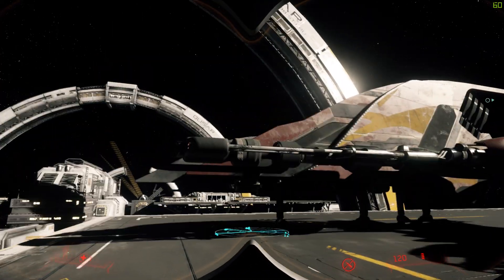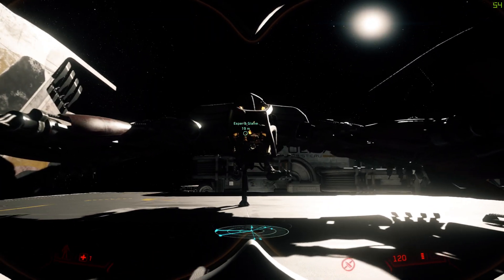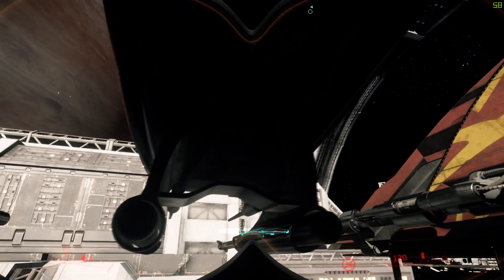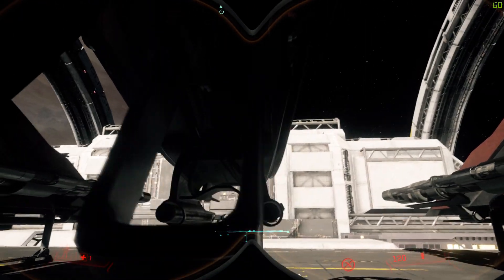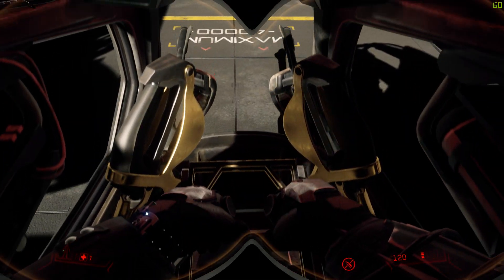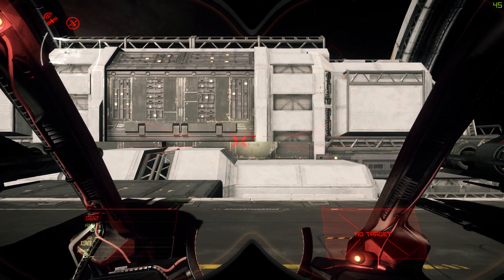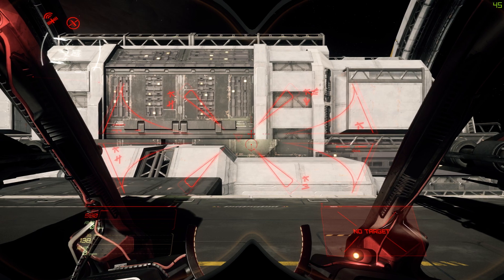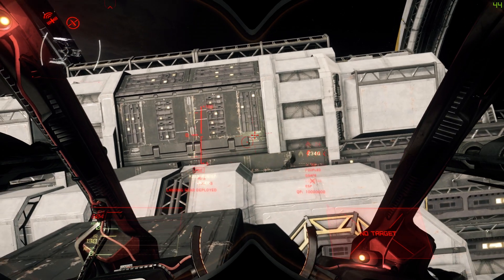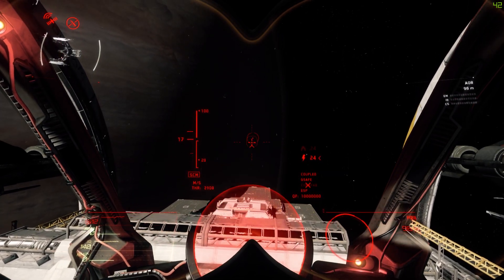It has the two — I believe size 5 — weapons. Correct me if I'm wrong. And again, the two size 2 pilot canopy-connected weapons, which flop down when you're getting in. Let's get into our nice cozy cockpit. That is such a cool HUD, and we are good to go.